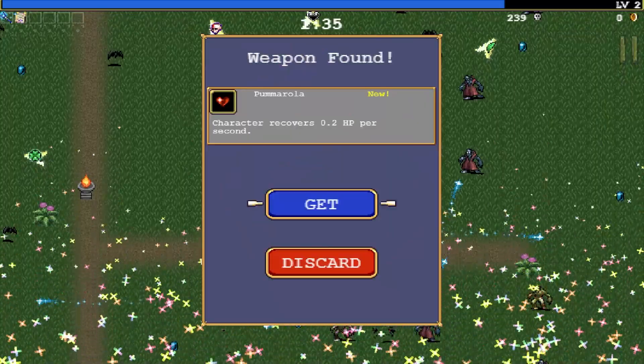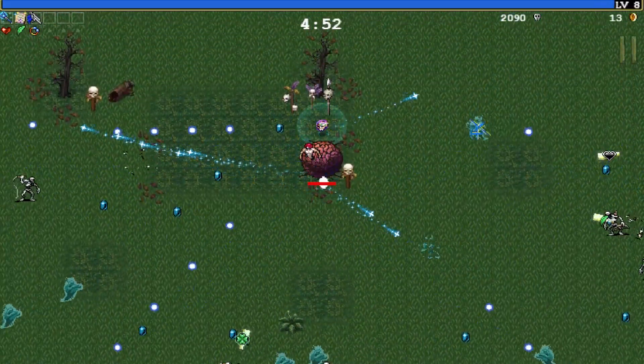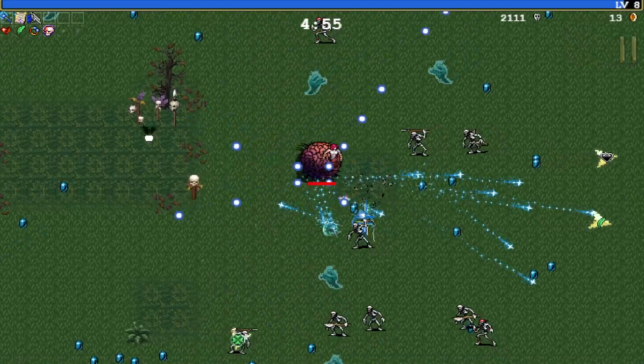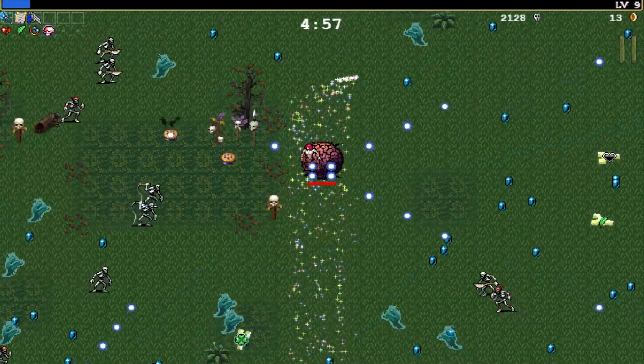You can either pick them up by walking to them or by leveling up and choosing them or discarding them, either math or rocks. Once you have gotten both of those items, you will notice that pies will start appearing on the floor next to you. Keep collecting and following them and they will lead you to the left part of the map.